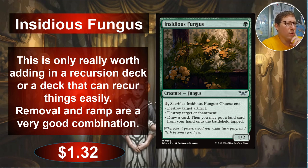Insidious Fungus — one green for a 1/2 fungus. You can pay two and sacrifice it to choose one: destroy target artifact; destroy target enchantment; or draw a card, then you may put a land card from your hand onto the battlefield tapped — a land card, not a basic land card. This is really good if you've got a deck with a lot of recursion, where you keep pulling this out of the graveyard and sacking it over and over, basically using it as ramp or removal. Ramp and removal are two things every deck aims for, and you also get a little card draw. It costs three mana total, which isn't super cheap, but especially if you're recurring it without paying the cost, it gives you a fair amount of control. Anyway, $1.32.